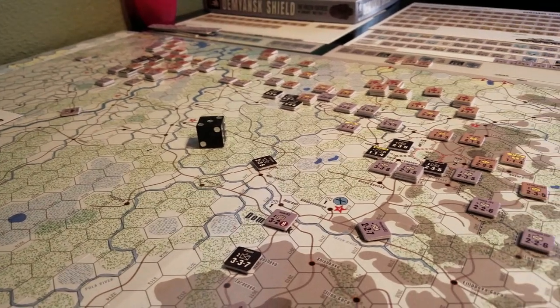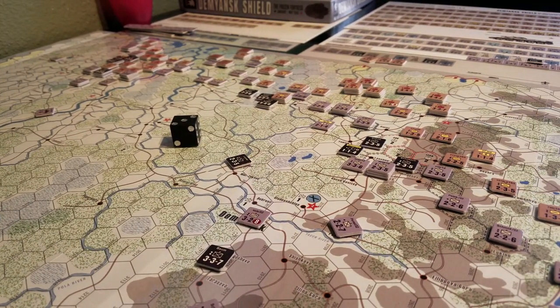Each turn we're going to roll for supply for the Soviets to see how well they are or are not supplied. If you roll red on the red units, their movement is halved, their attack factors are halved, and they get no attack supply. There's really no such thing as attack supply that I've seen — I've not seen a penalty for attacking unsupplied other than the fact that you are attacking at half, which is not the same thing.